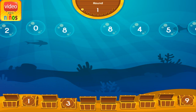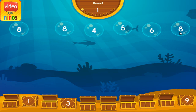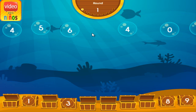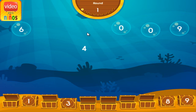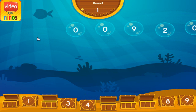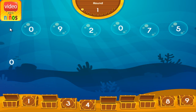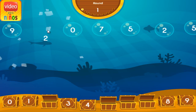Number Bubble Numerical Order. Number 20.